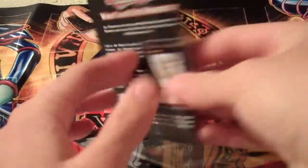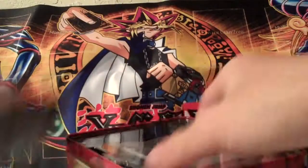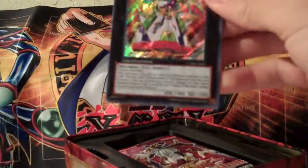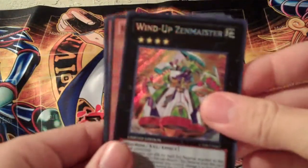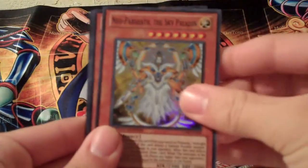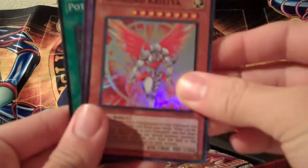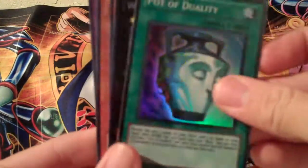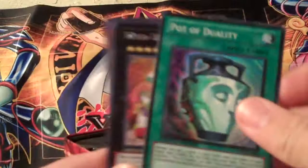And of course the little handy booklet there. And here come the promo cards. Of course the Wind-Up Zenmaister XC's card — pretty sick. And let's check out the other promo cards. And then of course we got Pot of Duality. It's pretty sweet.